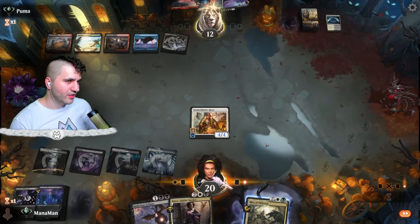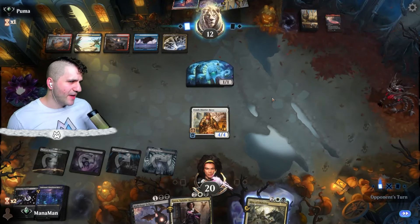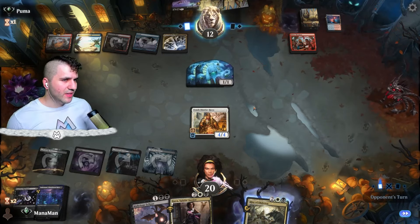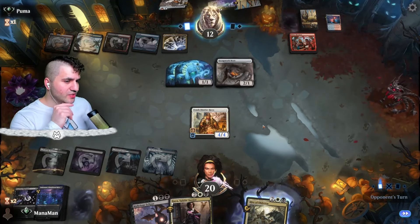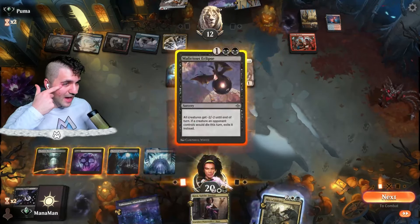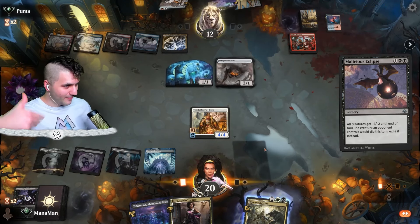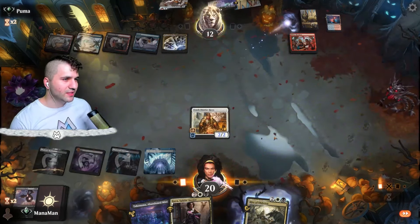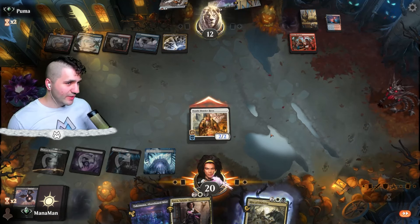They play Bitter Reunion, then reveal Scrapwork Mutt with Unearth in the graveyard. This is where Malicious Eclipse comes in handy — the exile effect is really nice. We also have the Abandoned Mire set up. Let's go for Malicious Eclipse — back to the pound with that mutt. The other one still has Unearth, but Malicious Eclipse doesn't exile our own creatures. Let's swing in with vigilance — down to 10 for them.